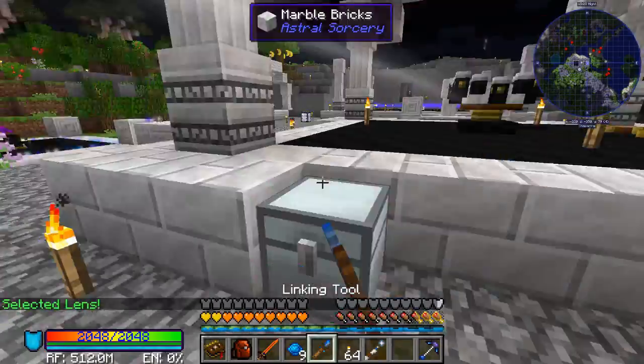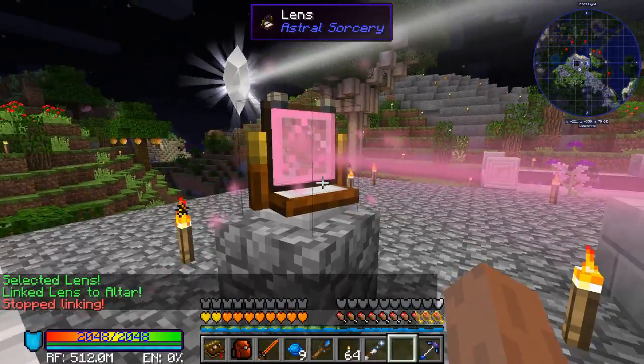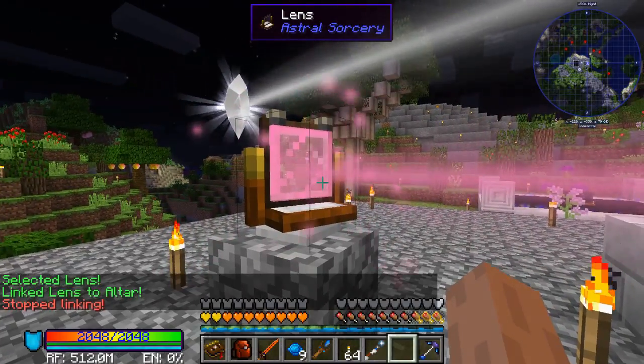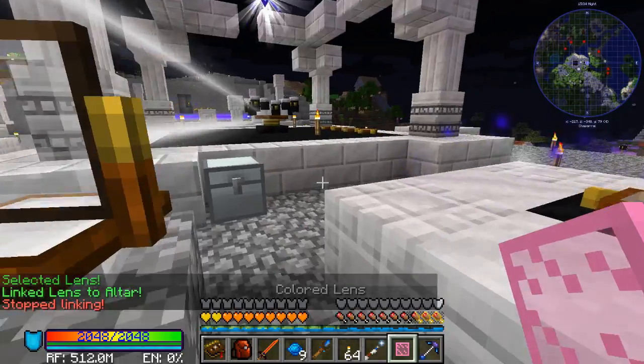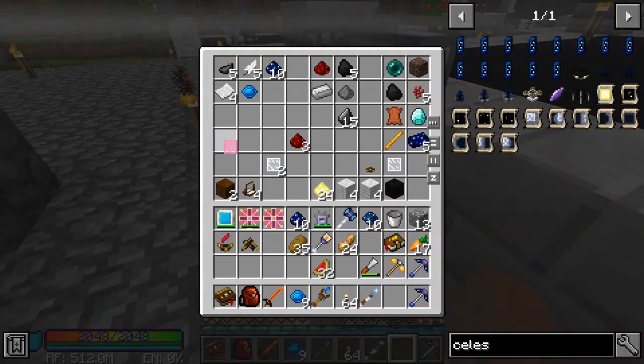Let's go ahead and link this back up to the altar again. To take the colored lens out, I believe you can shift right-click with an empty hand — yes, you can. There we go, we got our colored lens back. We're just going to put this in the chest right here.